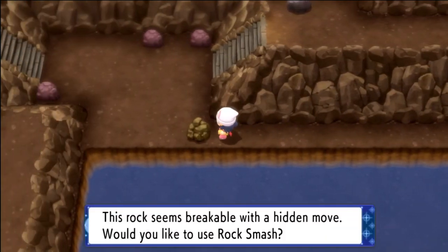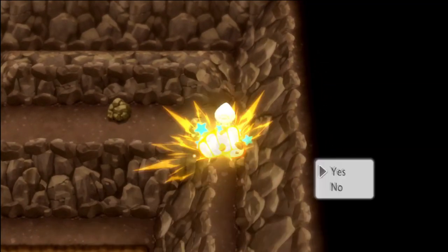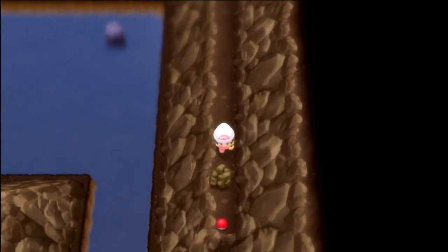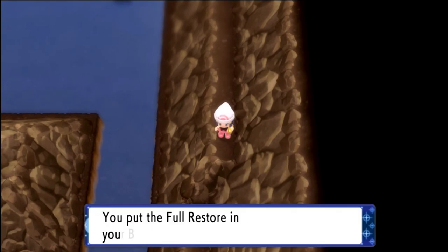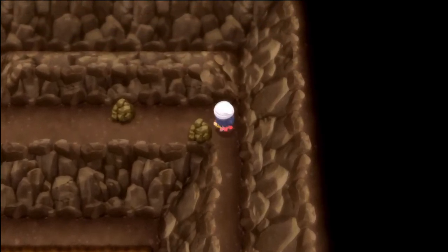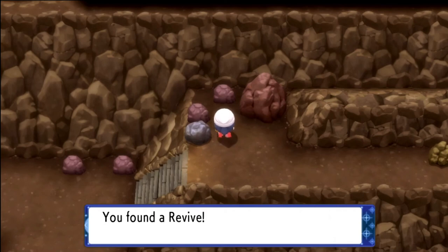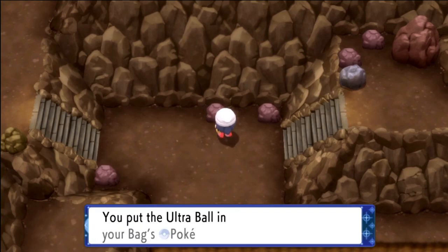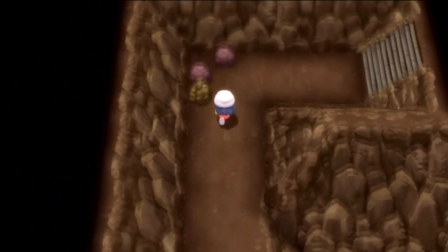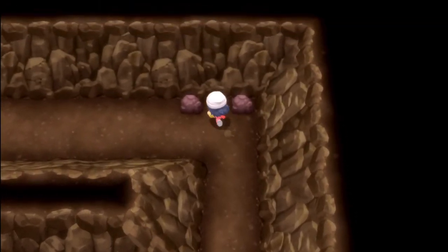We're going to pass a couple of items and get them all on the way out in sort of a bonanza. Rock smash these rocks — they provide no puzzle or insight, just busy work. Grab that full restore at the very end of the path. Continue onward to the left: full restore, push this boulder out of the way, revive. Continue down the staircase — ultra ball. Come over to the staircase and just before we leave: rare candy. Then go up the staircase to the final room — the final item is at the very end, wedged between two boulders in the wall: HP Up.